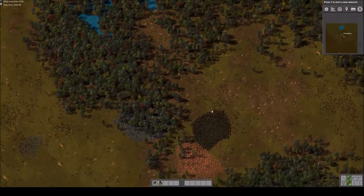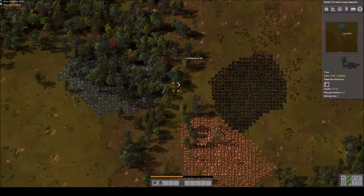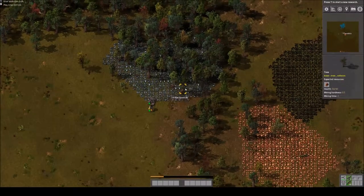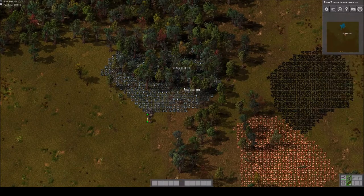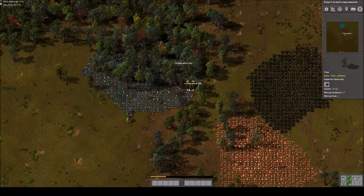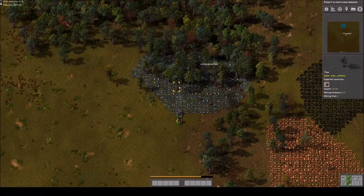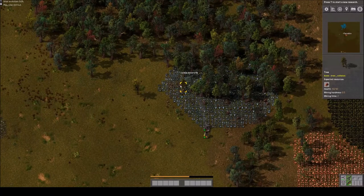Beginning game — this is all pretty much the same regardless of mods. You craft yourself an iron axe so you can actually mine things. Unfortunately the iron here is covered in trees, which isn't fun. Let's get started smelting some of this ore. In the comments, if you want to know what shortcuts I'm using, feel free to ask and I'll address it in the next episode.